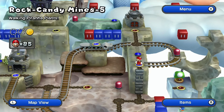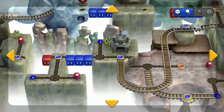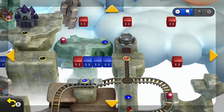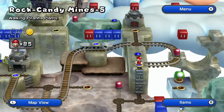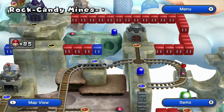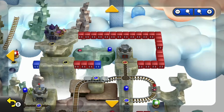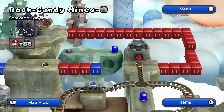As you've no doubt seen in Rock Candy Mines, there are these different red and blue groups of blocks. If their color switch is engaged, they extend; if the other is engaged, they retract. Normally, if we would go through the tower, we'd have to go through this level here and then go through the castle normally. But with the secret exit we've discovered, we can go over to the switch, and now that these red blocks have extended, they form a path that will lead to the back door of the castle. But first, we've got to go through the second tower — Screw Top Tower.